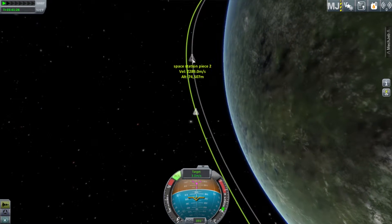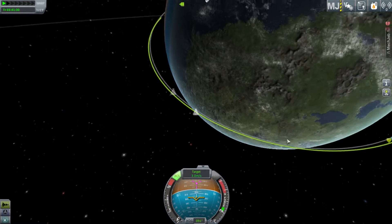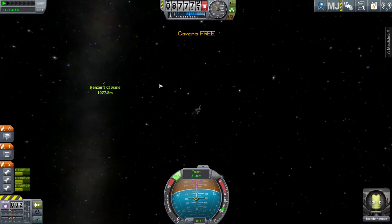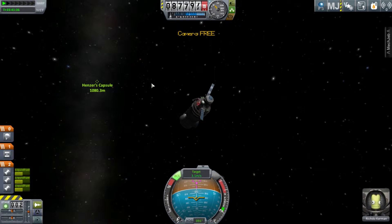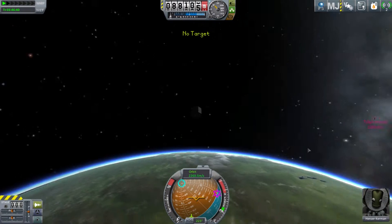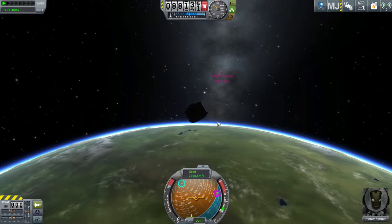You can see that they're extremely close — you can't even see both of the ships. So you're just going to go ahead and hit that button, then transfer over to the other pod and then EVA.